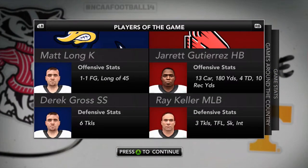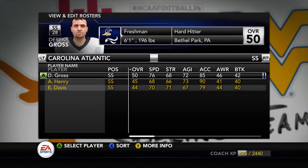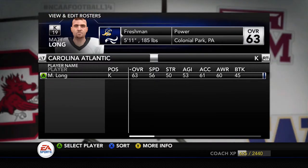The two players getting the boost are Matt Long and Derek Gross — about 2 points in all their attributes. Gross goes from 46 to 50 overall after bumping up his attributes, and Matt Long goes from 61 to 63 overall. Hopefully that boost can translate on the field and make these games a little more competitive — that's the goal.